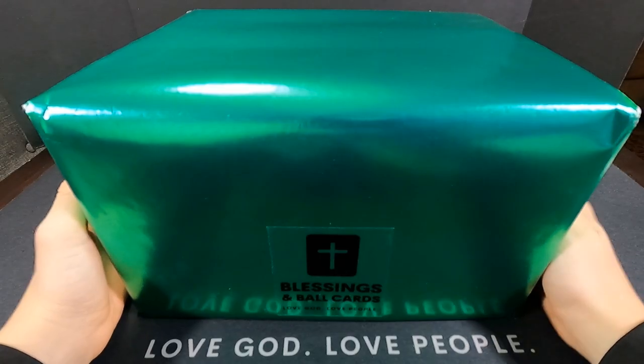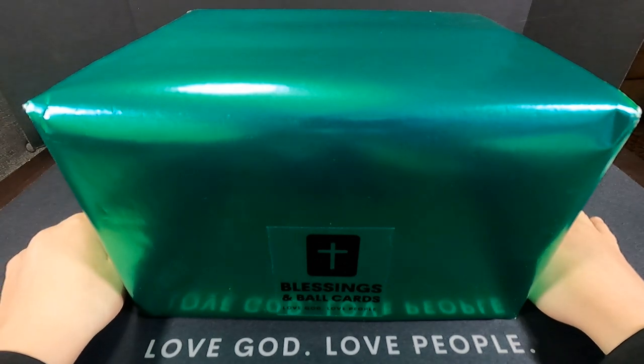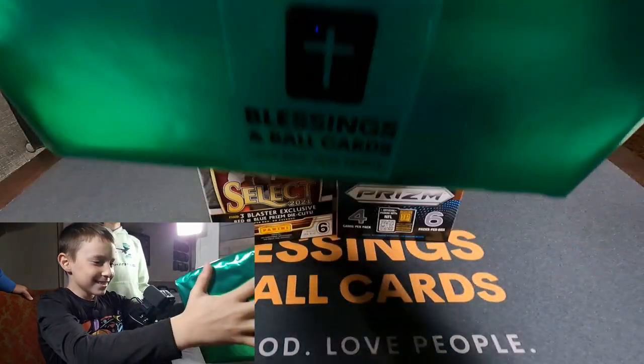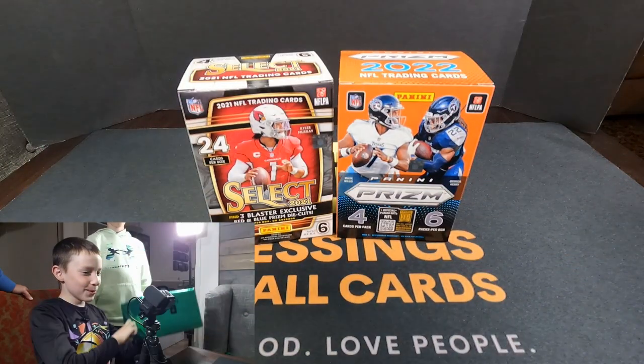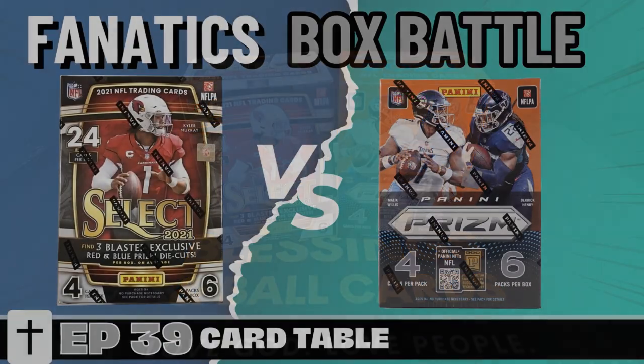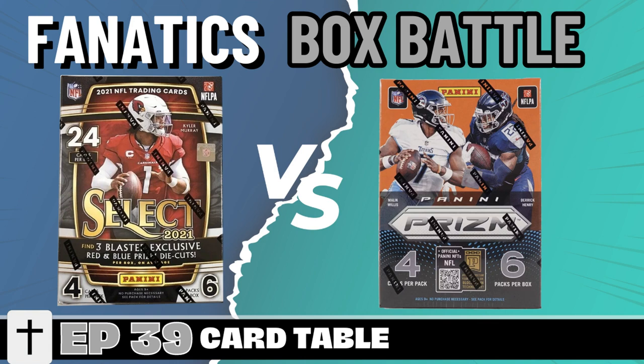What's up everybody, welcome to episode 39 of Card Table. Thanks for joining us again. Without wasting any more time, let's rip off that box and see what we're dealing with. It's a box battle, everybody! It's football season in America. We have the 2021 Select blaster box and the 2022 Prizm blaster box. These are both Fanatics exclusive boxes. Both boxes have six packs, four cards per pack, so each boy will get to pick a box and we are going to battle right here, right now. Episode 39, let's do it!